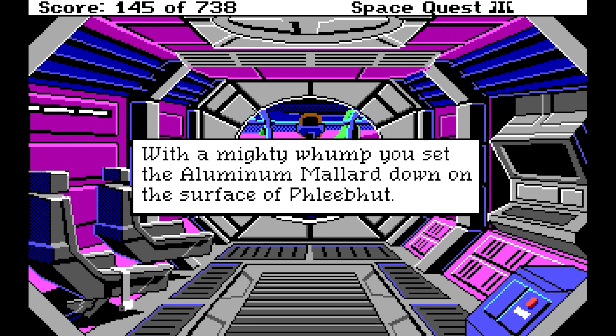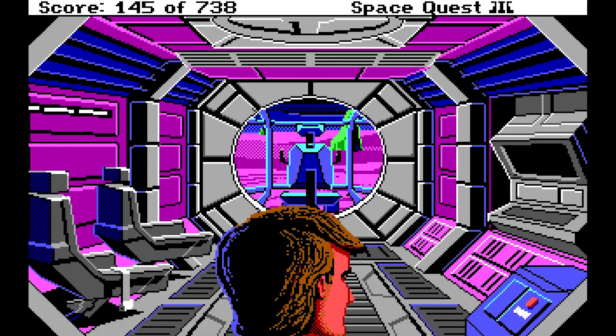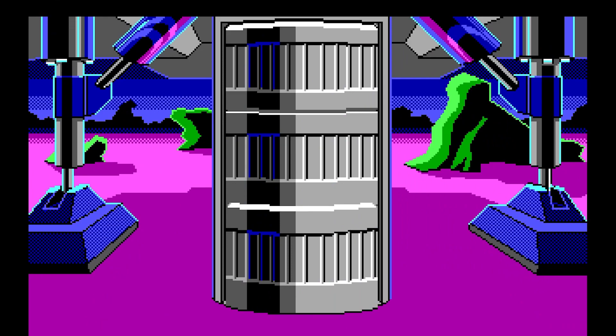With a mighty wump, you set the aluminum mallard down on the surface of Fleabhut. Aluminum mallard — I know that's a reference to something. Oh, like Millennium Falcon! It took me a while but I got it. As you step out of your ship onto the surface of Fleabhut, you are hit in the face by the harsh winds. It looks like a storm is brewing. Thankfully with this light atmosphere we can survive. Meanwhile, another spacecraft touches down — they were right behind us.